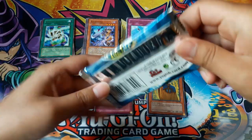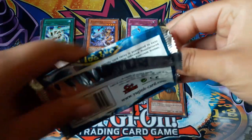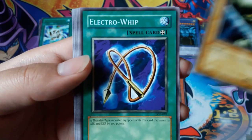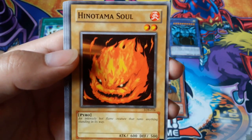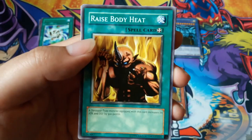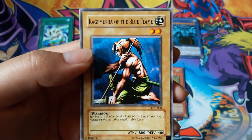Now for the Legend of Blue Eyes — hope I get something good. King Fong, Electro Whip, Frenzied Panda, Himotoma Soul, and Flower Wolf for a rare. No holo — Raise Body Heat, Fire Grass, Armed Starfish, and Kage Musha of the Blue Flame.